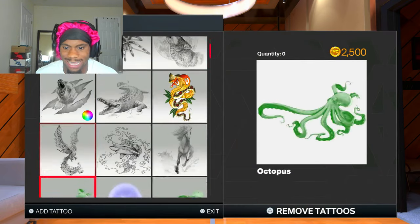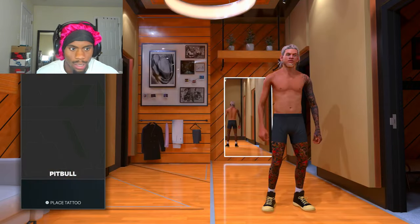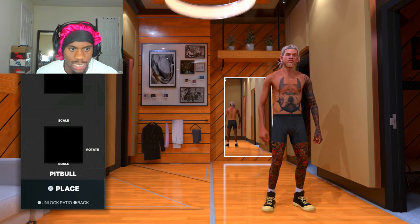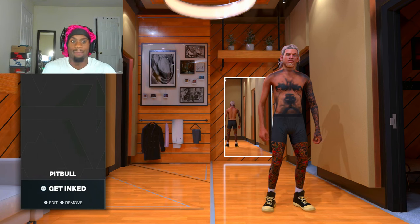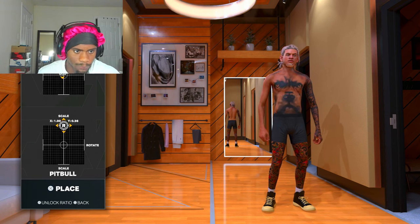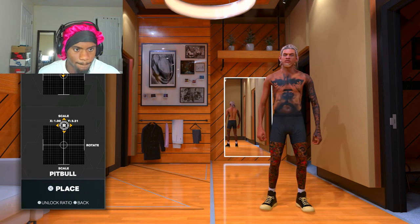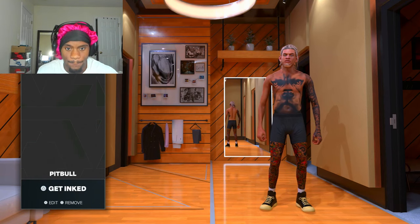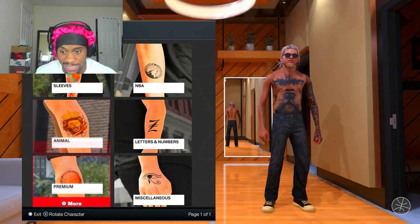I always put a dog on my chest — I got a big dog. We gonna put that on the chest right there. We gotta have the dog on the chest — let me fix that a little bit, make it straight. Right about there. Easy as that. That's 2,500 VC. Right now we've spent a total of like almost 25K VC.